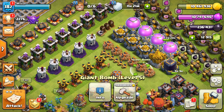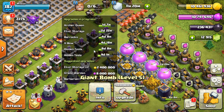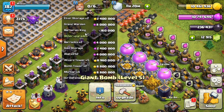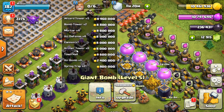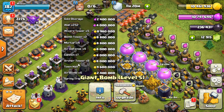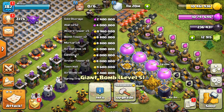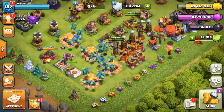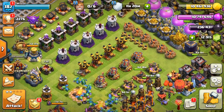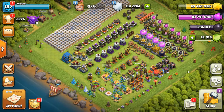In terms of what I can do — a couple of elixir storage, Grand Warden, Barb King, a couple of barracks still to go with one going now, one gold storage, five wizards, two bomb towers, four mortars — haven't done any of those. Air defense, cannon, archer tower, and upgrade the town hall to level 13. A couple of spring traps still — just leaving those there, no rush at the moment. And that's about it — that's the progress after 57 days.